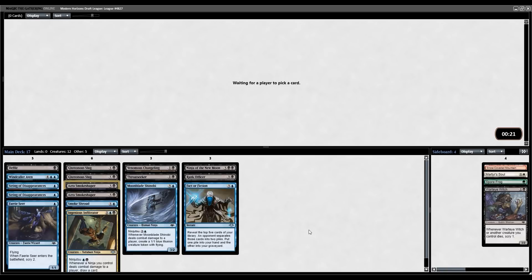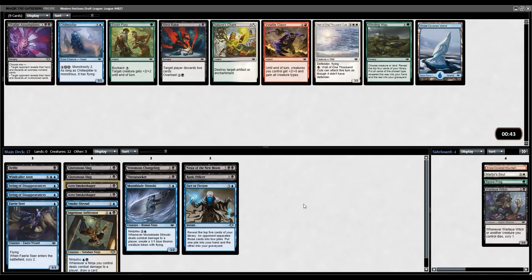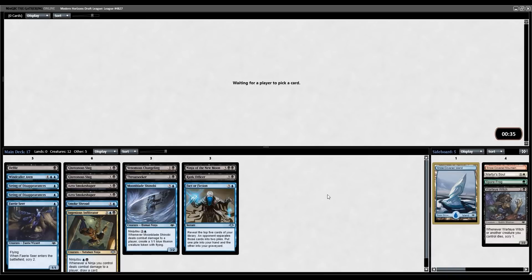I think that was pick six — so another Fairy Seer, Changeling Outcast, or even something like a Cabal Therapist would be okay. As we get a blink pack here, let's just take the Snow-Covered Island. There might be some utility with that — maybe I get like a Blizzard Strix and want to play it. Okay, one more pack we haven't seen. Pick eight here of the second pack.